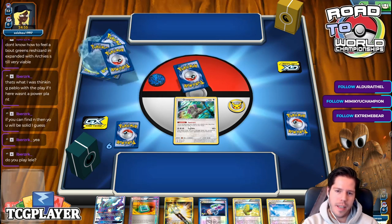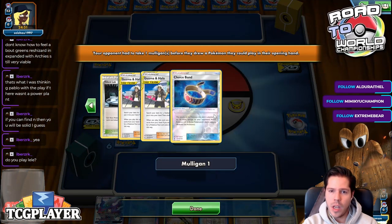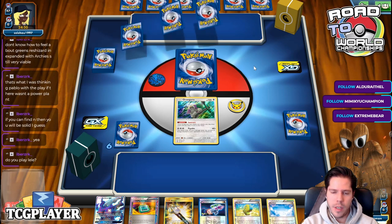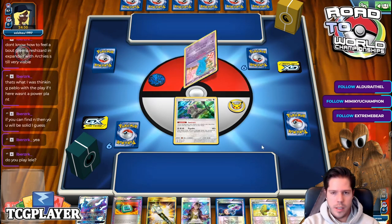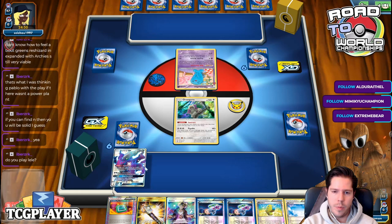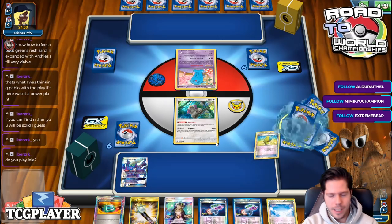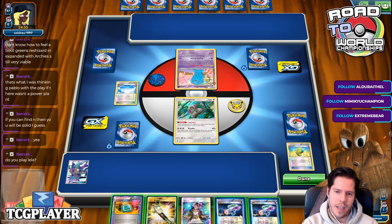We're going to get Mulligans and at least we have Instruct — I would have killed for Instruct last game. We're up against Ultron Closematch. Still a terrible card. Oh my gosh — how is this so bad? I'll do that and fail it. I can't even Instruct because of this guy. What a mess.